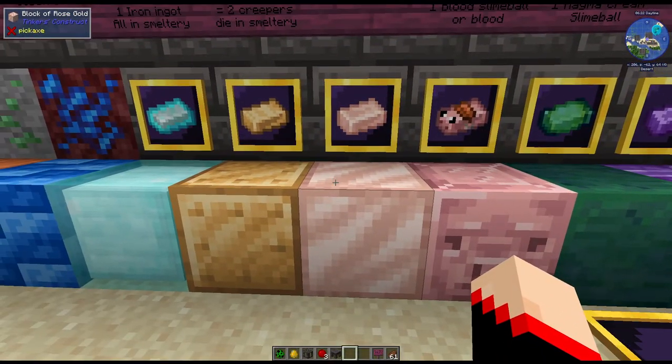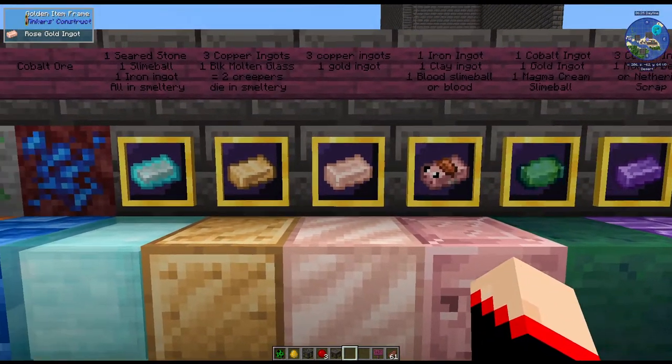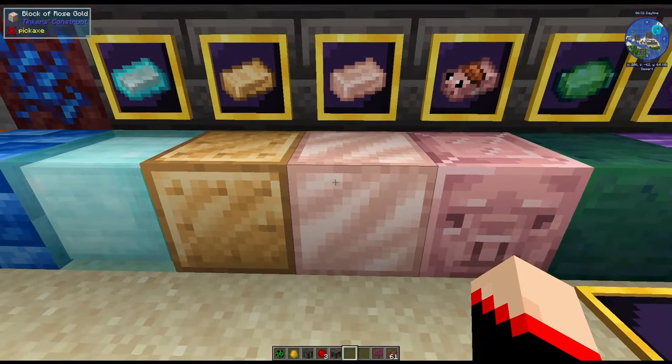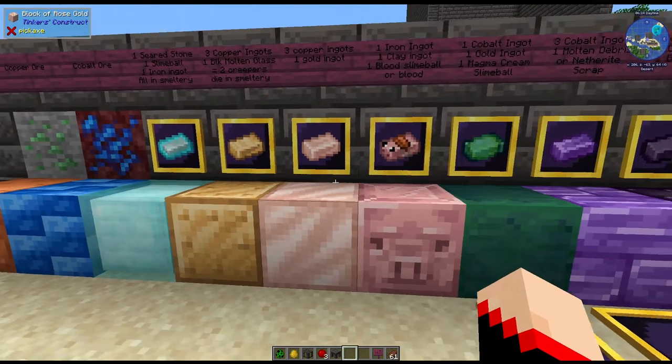Next one is the rose gold — look at that block, it's so beautiful! And there's the ingot. For this one it's really simple: three copper ingots and one gold ingot. Combine those and you will have your rose gold.